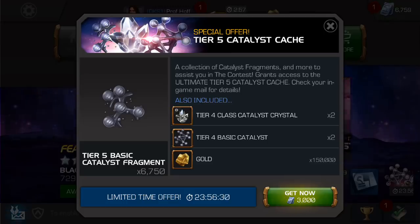That's almost 3,000 less than we usually see in the unit store as an offer, which we've seen time and time again — 9,000 Tier 5 Basic for $100, which is not a good offer at all, or 4,500 for $50, which is the same math and also not a good deal.